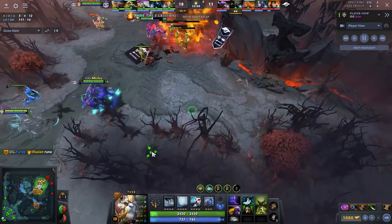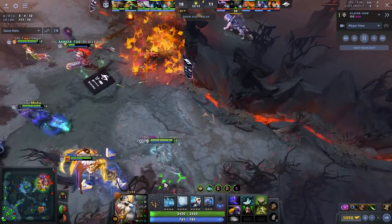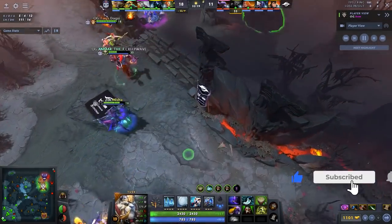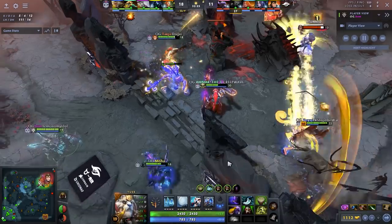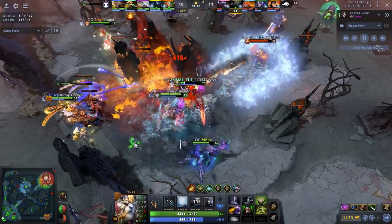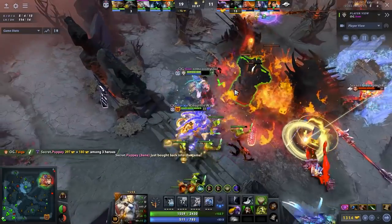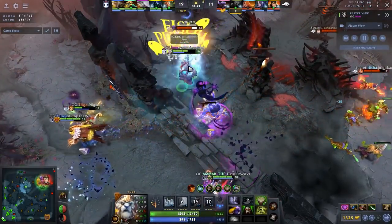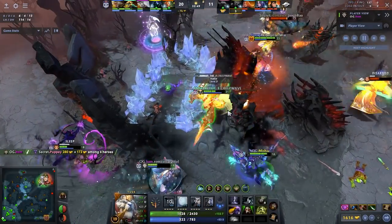Hey, what is up guys, it's Speeder and today we're looking at BCM Tusk — a game where he plays offlane Tusk. This is something we've seen a couple times now; core Tusk is popping up as a niche pick in pro games and doing quite well. This was a last pick Tusk from OG with a Huskar and Monkey King dual core. Monkey King in particular really lacks the ability to keep people in Wukong, so it's almost required to have a Tusk or Clockwork to guarantee Wukong gets value.